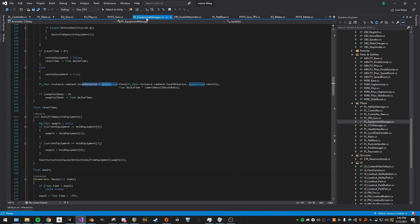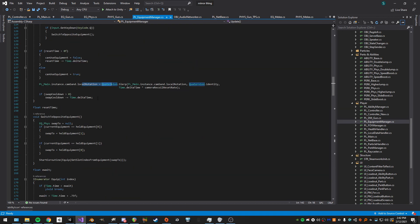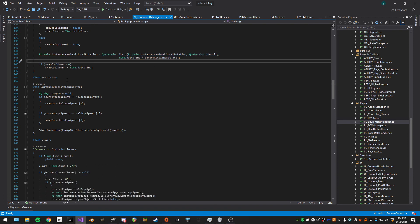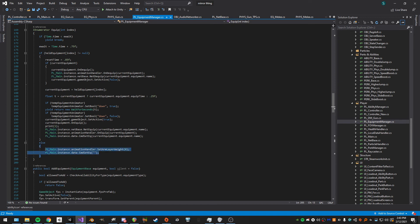We reset the camera rotation here because in the gun script we're setting it for recoil but never resetting it. If we reset it in this script it won't run once the gun object is disabled, so we reset it in the equipment manager so it always gets reset. When equipping, if what we want to hold is null we set it to nothing; otherwise we equip it, calling OnEquip, setting network stuff, and adding the equipment.